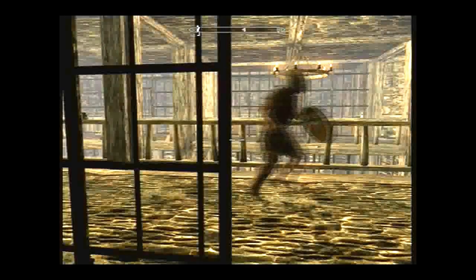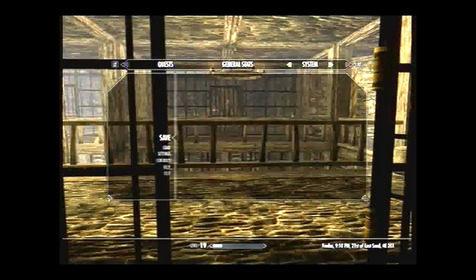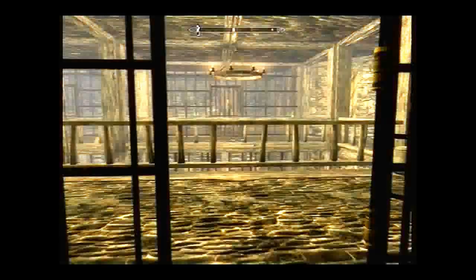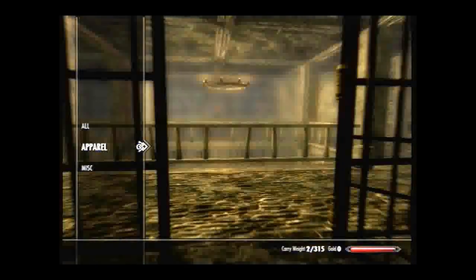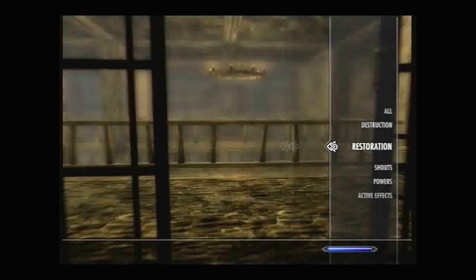Once you do get out, I recommend that you save again, because you have to kill the guards and it could be fairly difficult if you do not have high health. But if you followed the sneak video I just showed you, I would recommend putting your level-ups into magicka and health — this will make this part a lot easier, and also the backstabbing a lot easier once you get your daggers back. I'm going to throw on my fire, my healing, and unrelenting force.